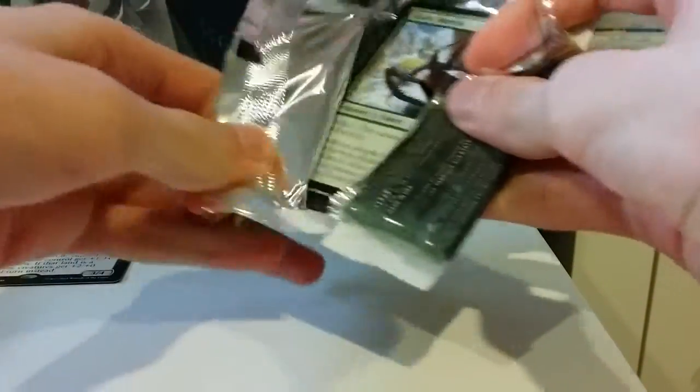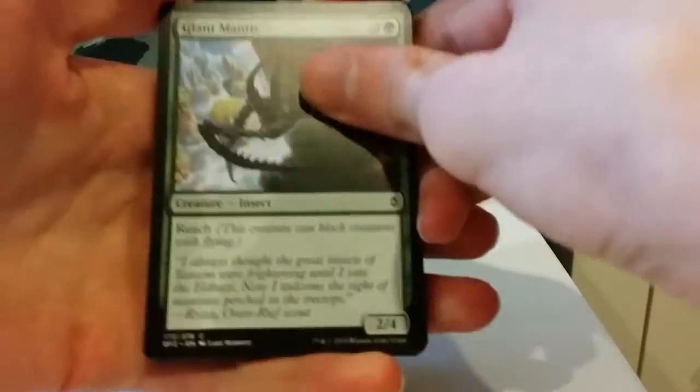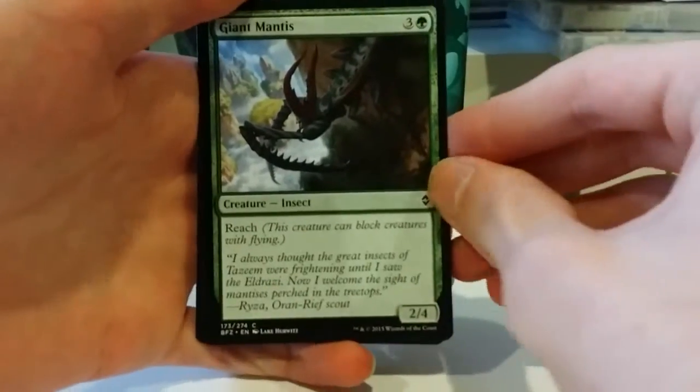Let's start this off with a Giant Mantis. 3 and a green for a 2/4 with reach. Pretty good — it stops some flyers.